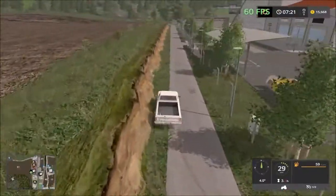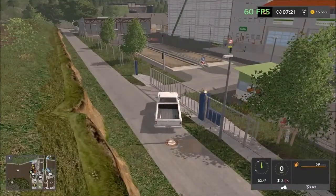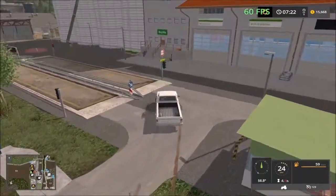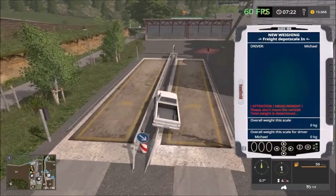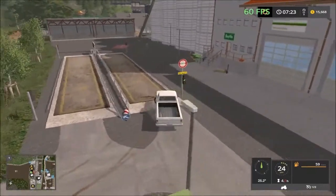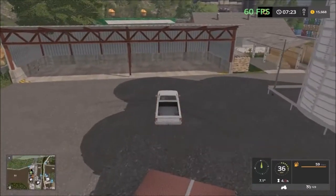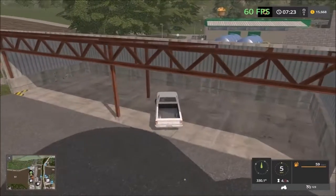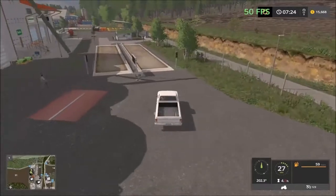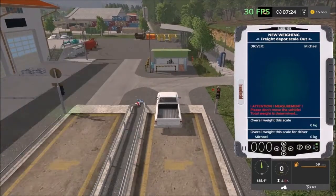Here's the next compound with two sell points. There's a weighbridge here — so the first sell point is here, and then inside this building are some other sell points for the various fruit types. You have to drive on the scale to measure your load.